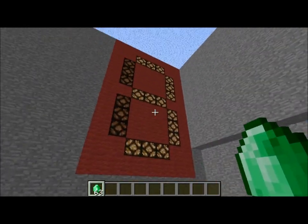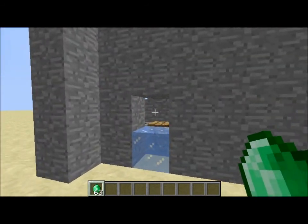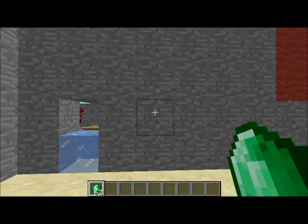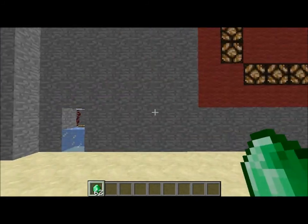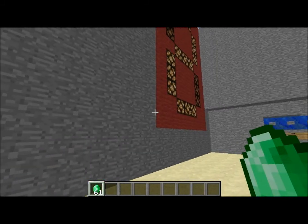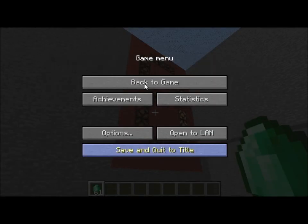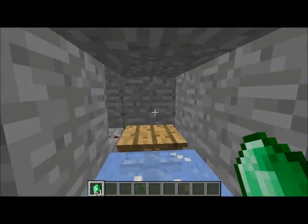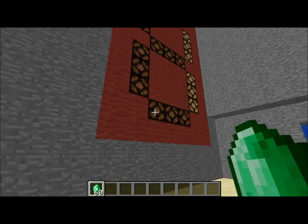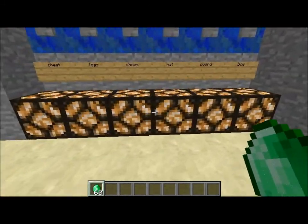You need to pay 3 of the item, which in this case is Emeralds, in order for the vending machine to turn on. So if you pay 1, it goes down and changes to 2, so you need to pay 2 more for the vending machine to turn on. You pay another 1, and now you have to pay 1 more. You know what, I'll just turn it off. Alright, you have to pay 1 more left.